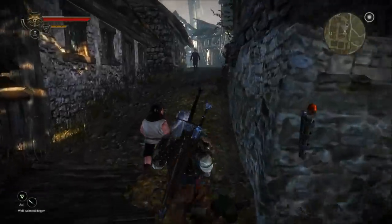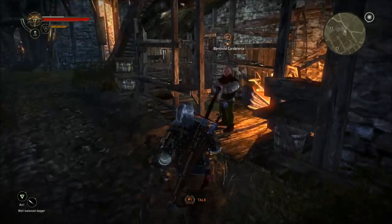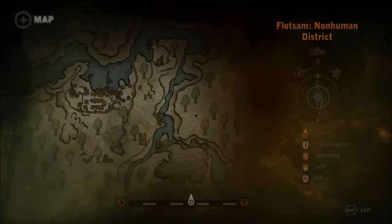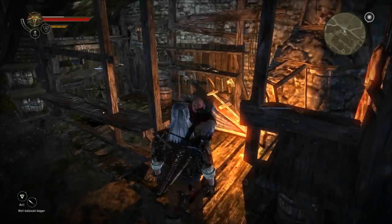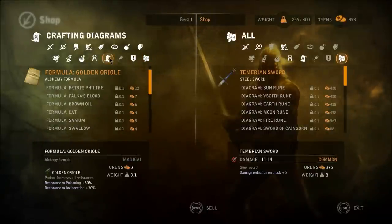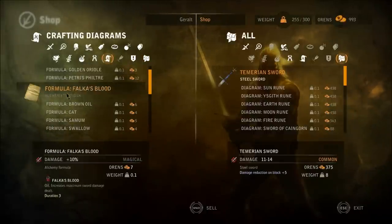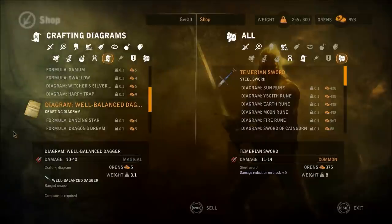We start by heading up to the local blacksmith at the south of the town — if you look at the map, right here. We just talk to him and let's trade. If you look here at crafting designs, you can see that we can make a lot of stuff, specifically diagrams.